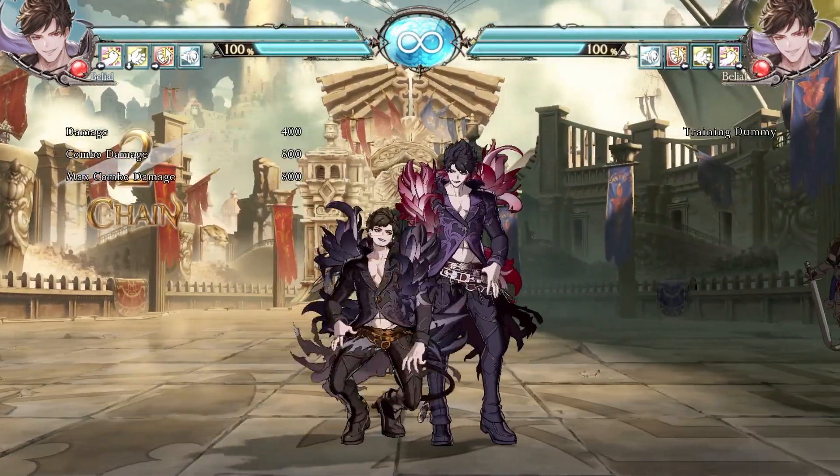Jumping unique is an air stall effective at baiting anti-airs. If blocked, Belial plummets to the ground minus on hit. He bounces off of the opponent and can steer either left or right and get a follow-up jumping attack. On crouching hit, the move can lead into a jumping combo.